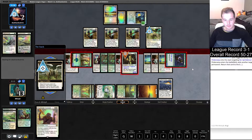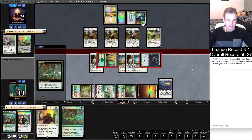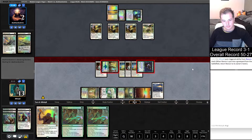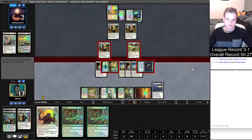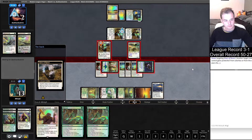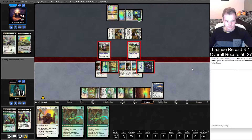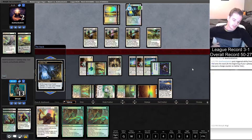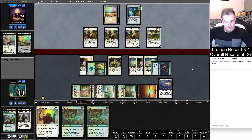Flicker Wisp flickers the Core - yep! Jump, block a couple of creatures, and then we can go double Rancor and attack for the win next turn. We even get the draw triggers next turn as well, so Flicker Wisp is much better for us than Path there.